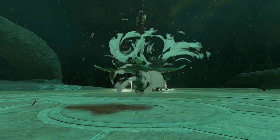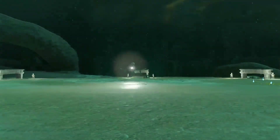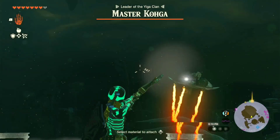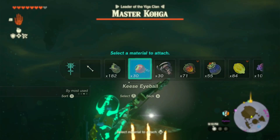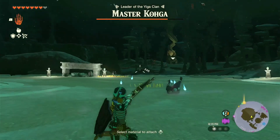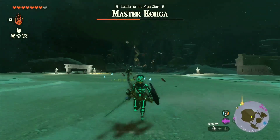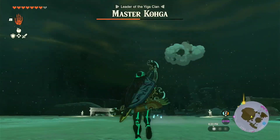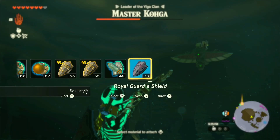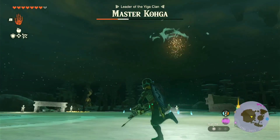He should be preparing himself because I'm gonna take him down. He is super simple — just pull out a bow, a multi-shot bow preferably with some Keese Eyeballs, in the first section because he doesn't have a shield up yet. So it's easy to get him. We're gonna hit him as much as we can until he disappears back up into the sky, then use the Keese Eyeballs again since he still doesn't have that shield up.